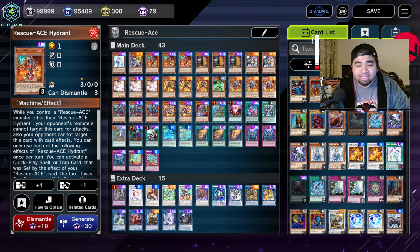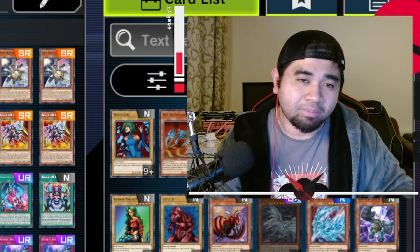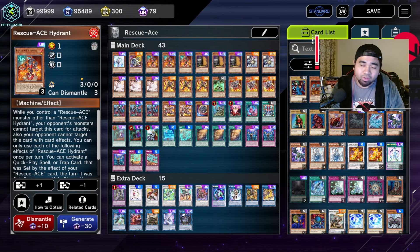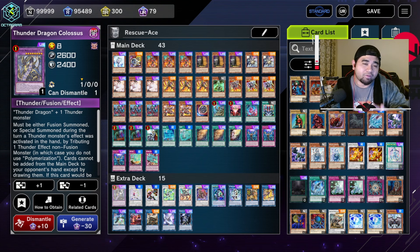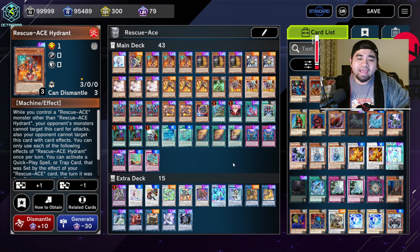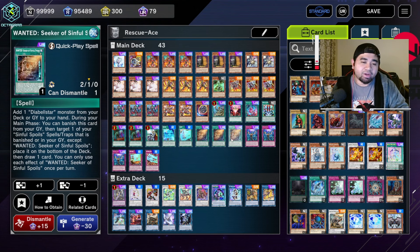With the spell and trap cards, if you want to go with the Auroradon combo — which I'll showcase later — you can go with a one-card combo minus two discards from your hand. A copy of Colossus on the field prevents your opponent from adding more cards to their hand. You'll also have a face-up Baron on the floor and a face-up Hydrant on the field, gaining access to the full potential of your spell and trap cards in the back row.